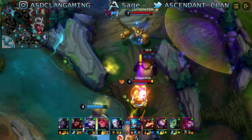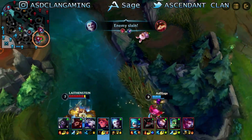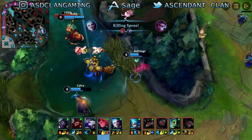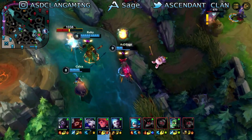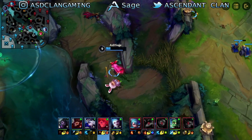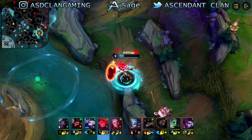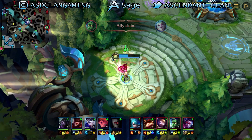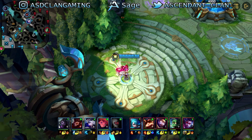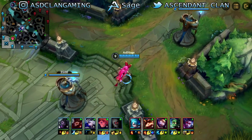Also starting this patch, we will be getting only one Rift Herald. I'm fine with it, but I would have preferred they did something different. Having the Herald and Dragon spawning at the same time was problematic because teams couldn't figure out where to go. I think changing the spawn timers would have been better rather than removing the second Herald entirely. The whole point is to stop steamrolling, but I think adjusted spawn timers would have solved the issue.